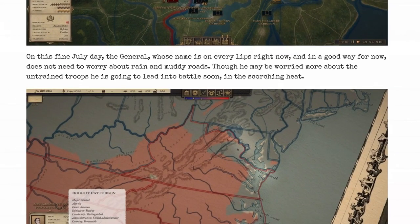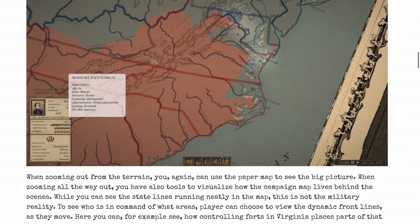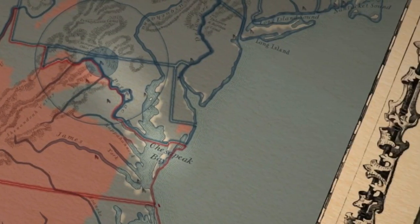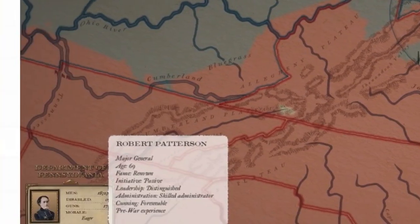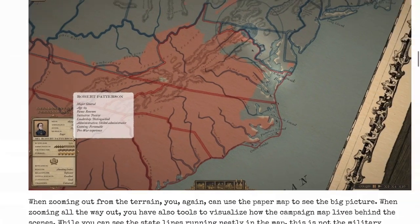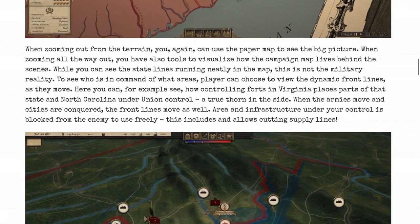On this fine July day, the general whose name is on every lip — and in a good way for now — doesn't need to worry about rain or muddy roads, though he may be more worried about the untrained troops he's going to lead into battle soon in the scorching heat. They're really putting a lot of detail into this campaign map — before we only had little tidbits, now they're putting out a lot.